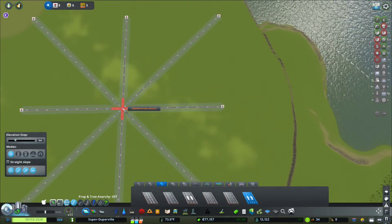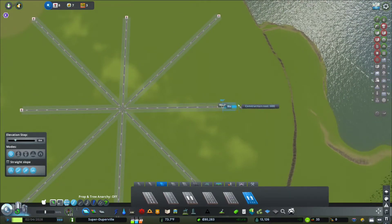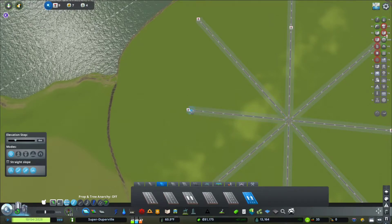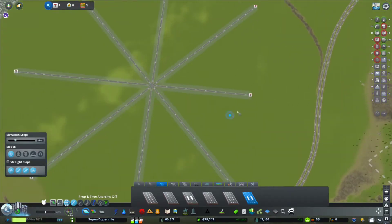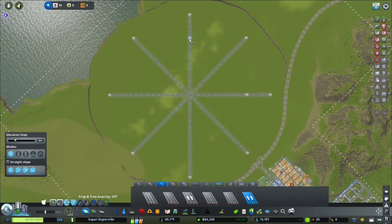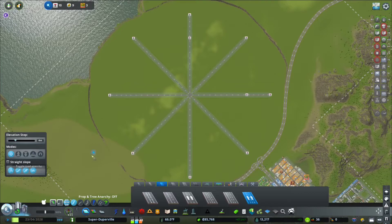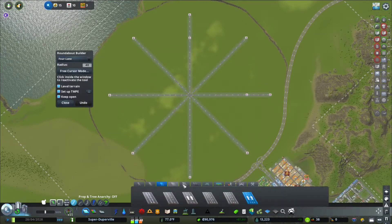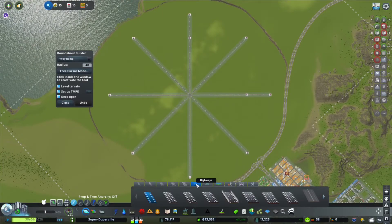Now we have our center point. We can get rid of the bracer roads — all this is costing us money, which is why we needed the city running so we can make money while we spend it. The only thing not costing money is the roundabouts. We go back to our four-lane one-way roads at 124 units, going out 51 extra units on each leg. Now we have our four-lane one-way roads and main roads in place in the star pattern.